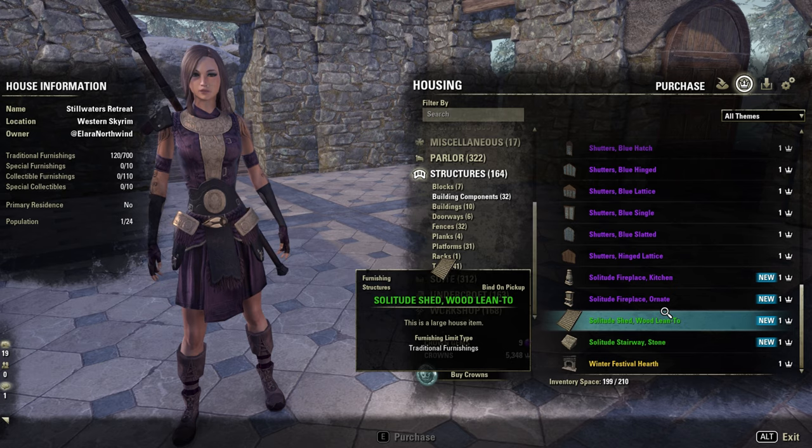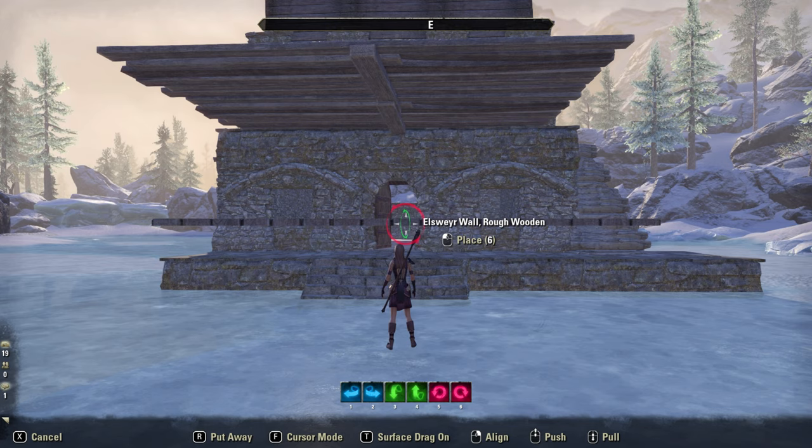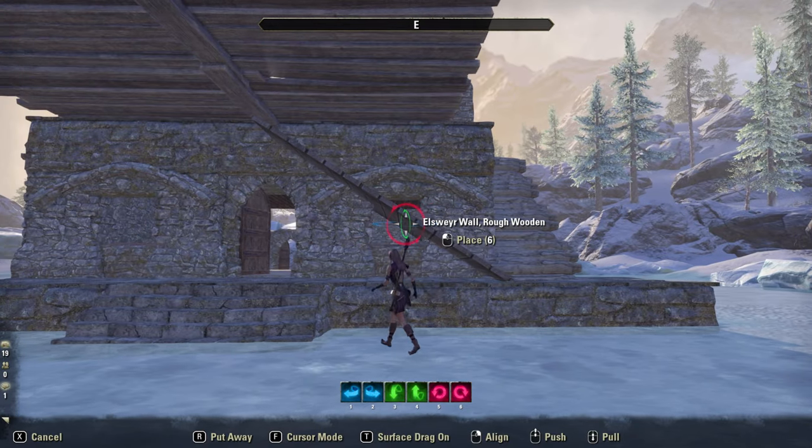For the roof the obvious choice would have been the solitude shed lean-to, but I decided to go instead with the elsewhere wall rough wooden. I flattened the wall while standing in front of the building and angled it to make sure that it would fit.